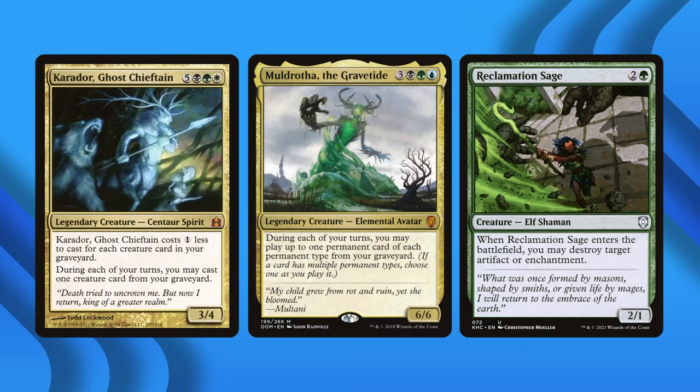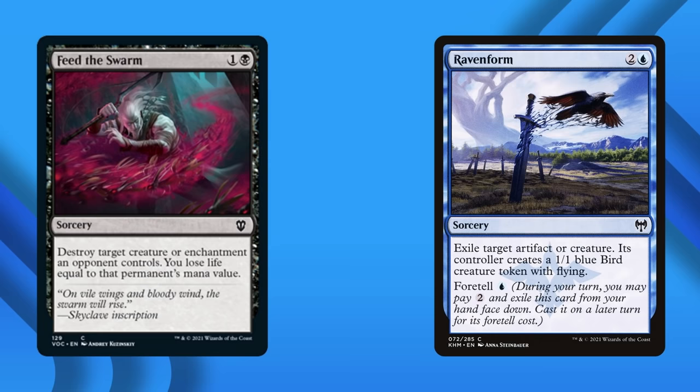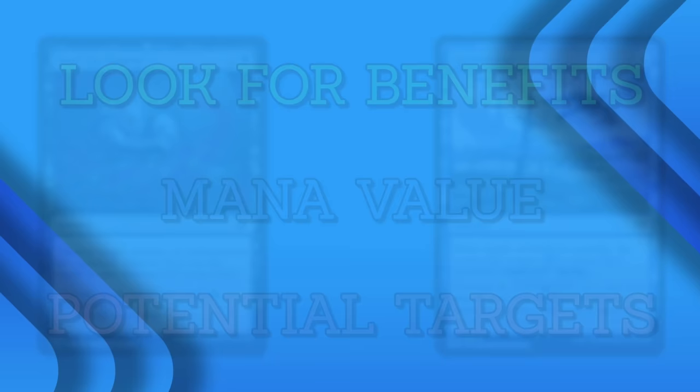In Karador, Ghost Chieftain and Muldrotha, the Gravetide decks, playing a Reclamation Sage over Return to Nature makes sense, as it has the potential to be cast multiple times. If a spell does something relatively unique in a color — as Feed the Swarm does in black or Raven Form does in blue — that's a matter to consider as well. Paying close attention to what extra benefits a given removal spell offers can make a huge difference. But overall, aim for low mana values and as many potential targets as possible.